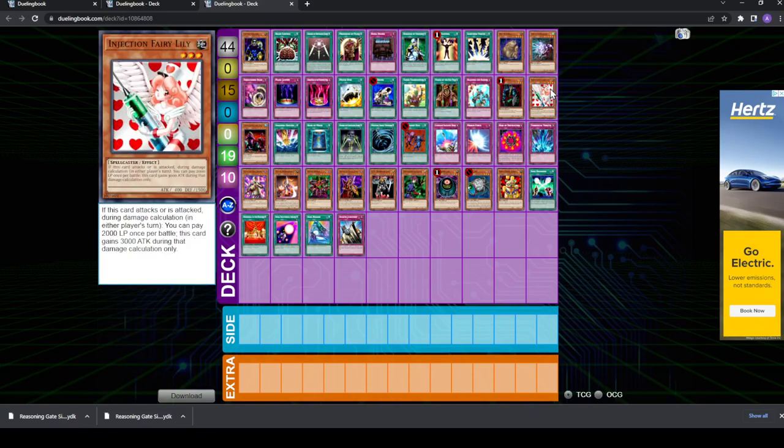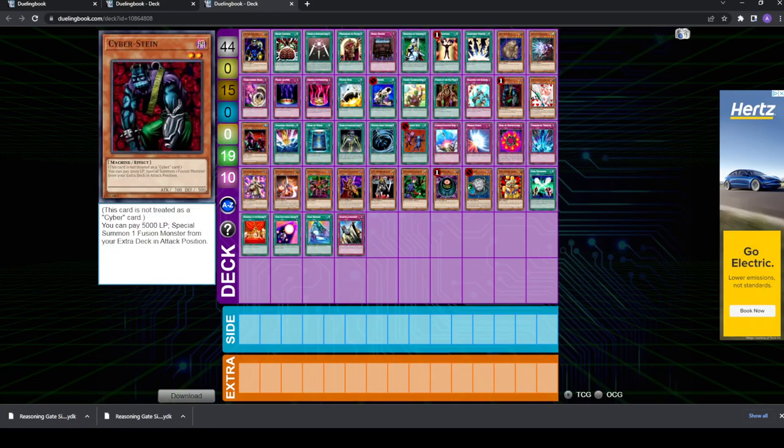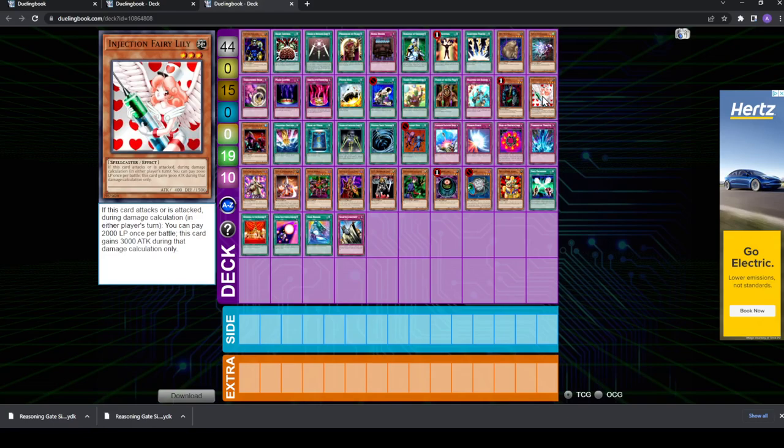Next up, you have Injection Fairy Lily. Could be good against aggro and good to get rid of monster floodgates. It's level three, which is a nice level, but it's Earth, which is not ideal. I feel like the 2,000 life point cost is quite steep. If you're going to play this in Reasoning Gate, it's probably better in the Stein version because that deck is a little bit more potent in terms of OTK potential than the Dimension Fusion version, and maybe the 3,400 extra damage is enough to get you there.